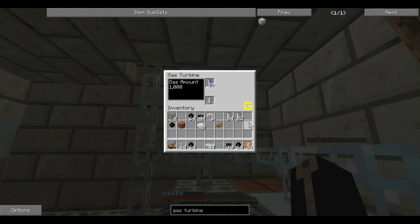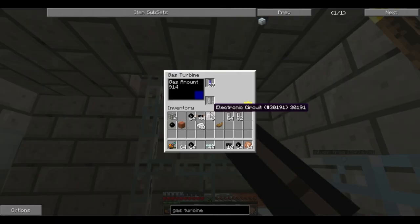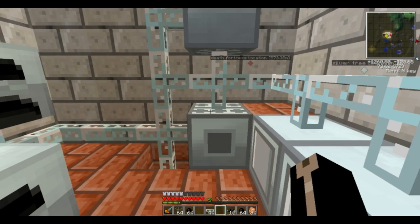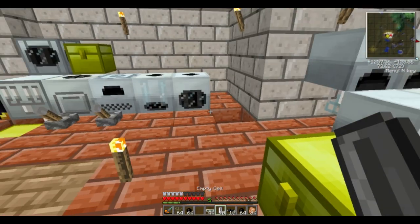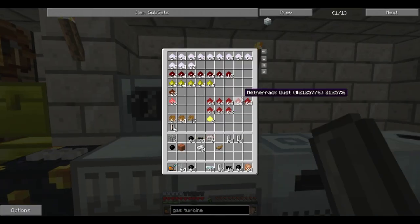Let's make it — two windmills. All the other ingredients are assembled here, and this gives us our gas turbine which outputs 16 EU per tick, which is pretty damn good. I'm going to slap that just above my diesel generator and stick my 30 hydrogen cells in there. It gets 1,000 gas from each cell and is now outputting power — fantastic.